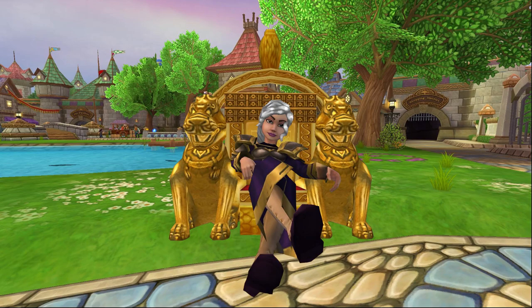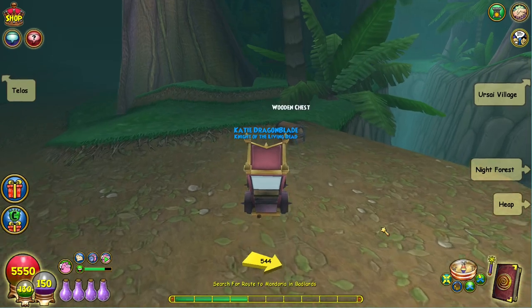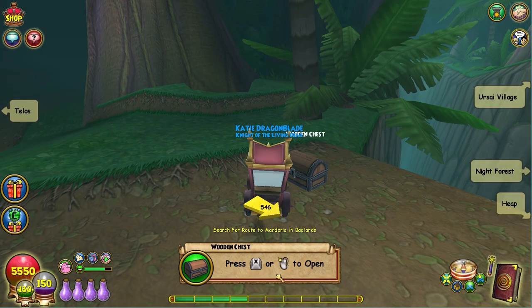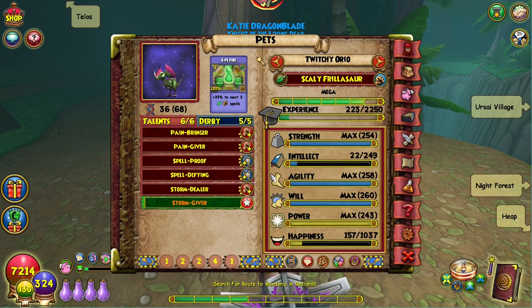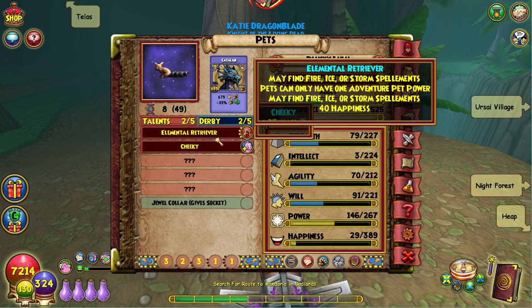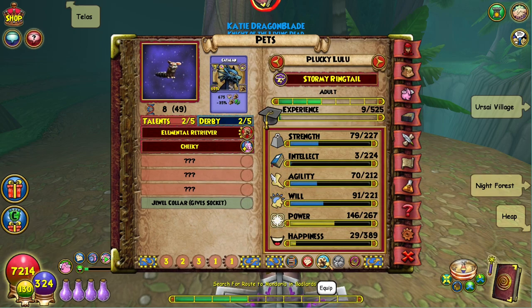Okay, now all the hard work is done. You have several options for how you can use your pet to farm spellaments. However, no matter what you pick, the method will be the same — with you first needing to locate wooden chests. I recommend going to less crowded realms where there are likely to be more chests available, and then make sure you equip the pet with Spiritual or Elemental Retriever unlocked.